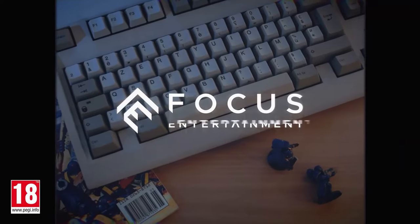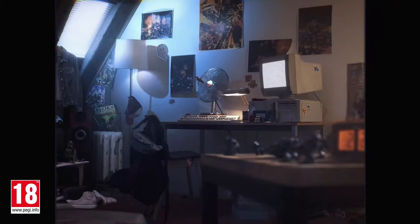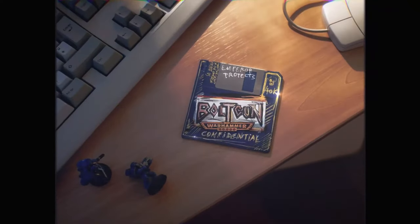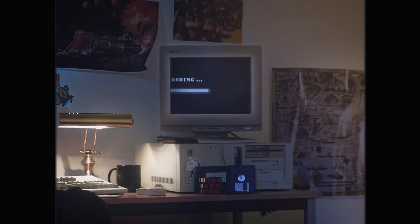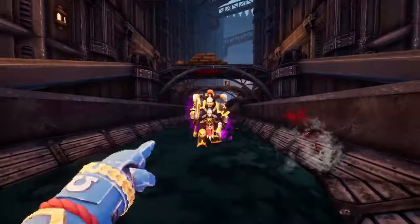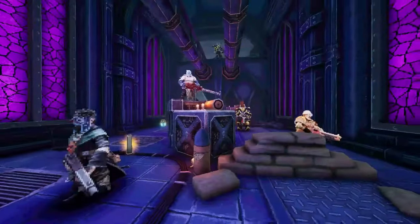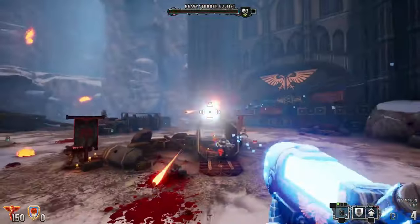The fifth game on the list is Boltgun — and if you are still with me, please consider liking and subscribing. This is a boomer shooter in the Warhammer universe. The game combines a 90s-inspired pixel art style with frantic FPS gameplay and Warhammer lore. It did this so well that it earned the game a 91% positive score on Steam. The base game price is 22 bucks, but you can find a key for around 13 bucks on Instant Gaming.